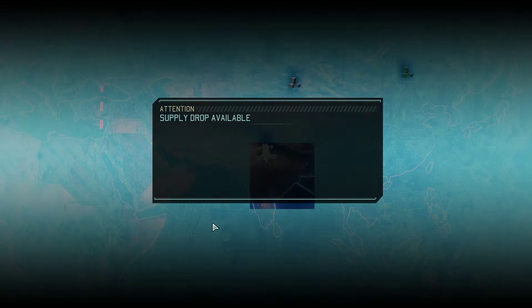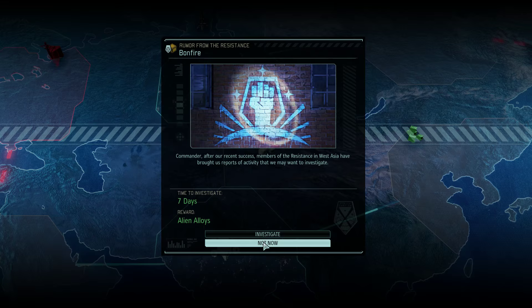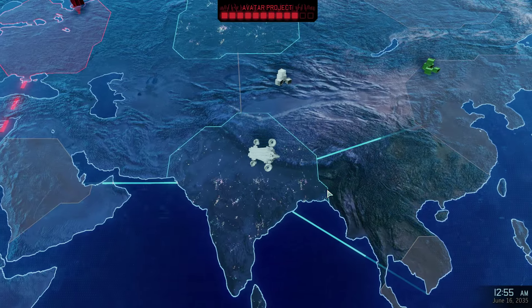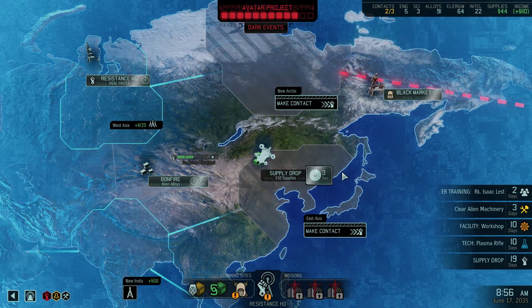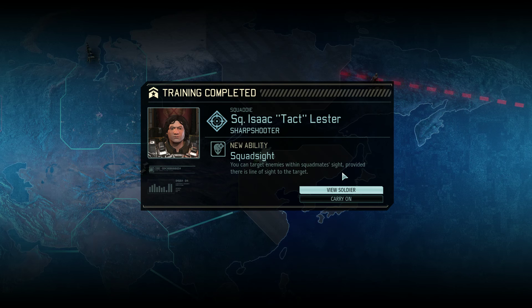For now, let's see — we have a supply drop. Let's go get the supply drop. Or I can go and get alien alloys. Right now, the supplies take priority. I really need to get more income. Alright, supply drop. Mr. Lester has learned squad sight. Very good.